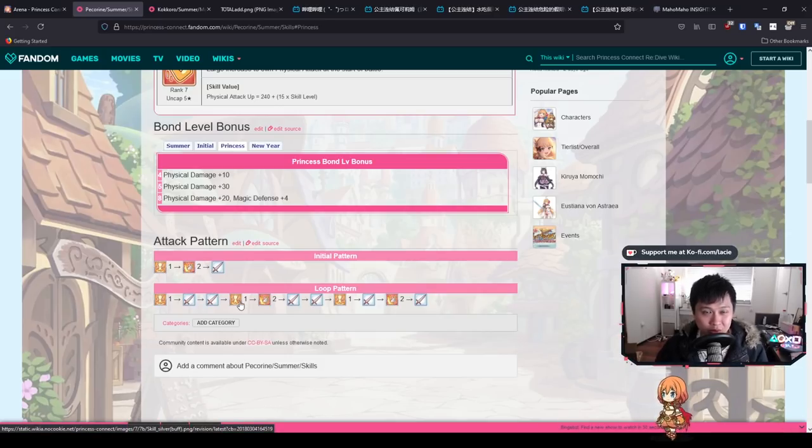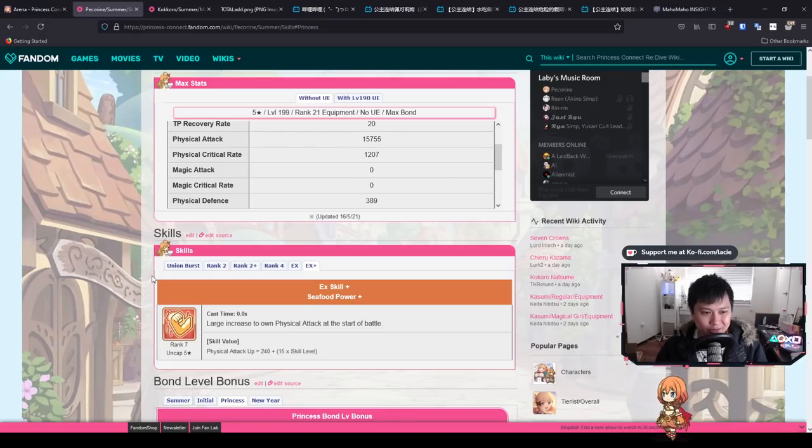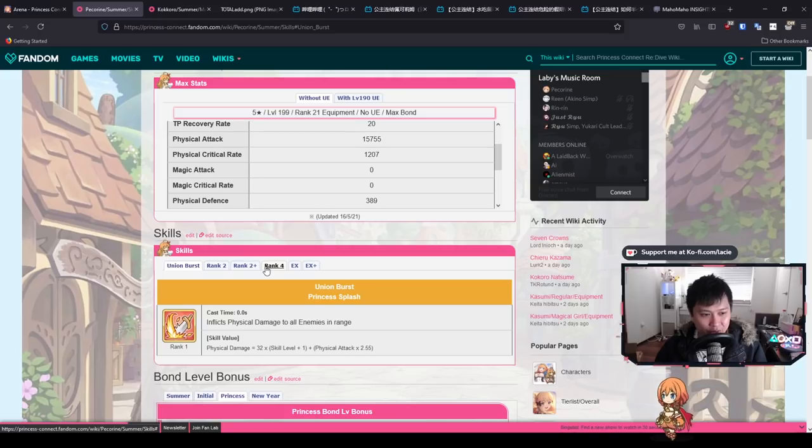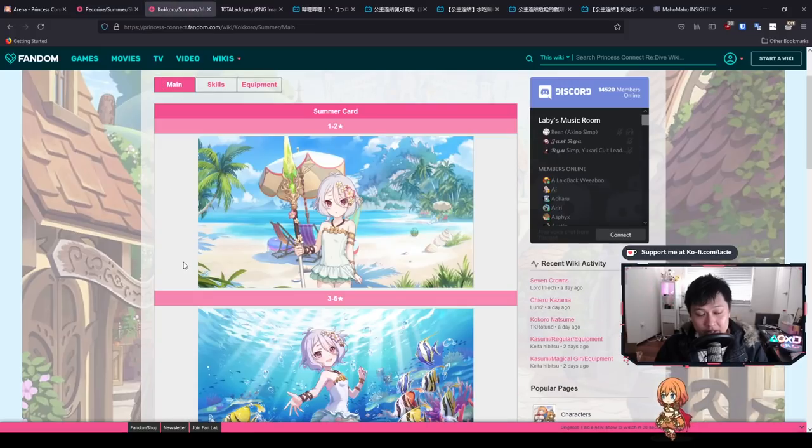Let's move on to summer Kokoro. I'll be revisiting summer Pekran with a more PvP oriented guide — you can already tell she's a PvP unit, she's gonna clump people up and smack them. However she has AOE attacks and that's not really effective in clan battle. She is not a unit you're going to want in clan battle, though if you're new to the game she's okay. A summer Pekran arena guide is definitely coming.